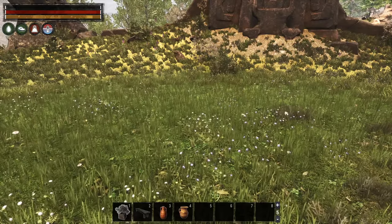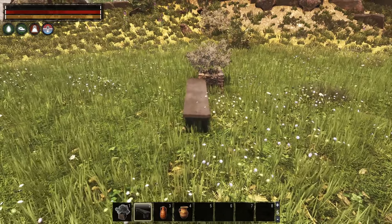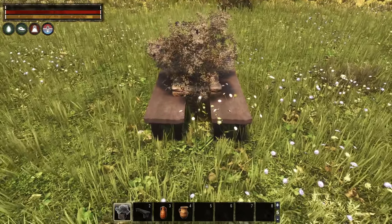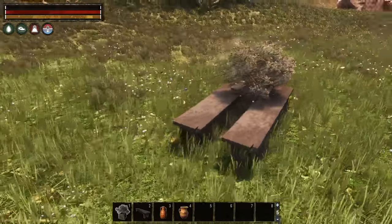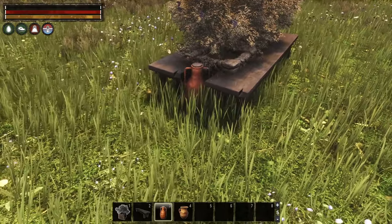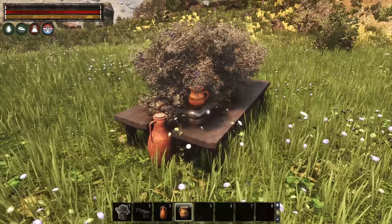Now let's move on to some examples that incorporate other bigger placeables, for example benches. We first place a planter that will serve as a reference point. Next, we place two wooden benches parallel to each other. Now we can remove the initial planter and place it properly. The wooden benches allow for some overlap, so we can place three planters between them. As always, we accentuate this little setup with a few placeables. And done.